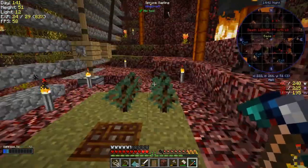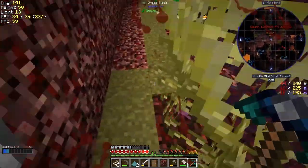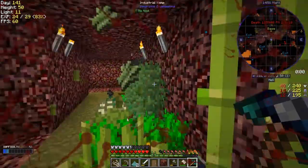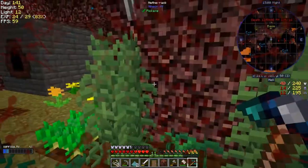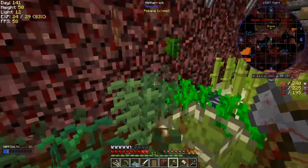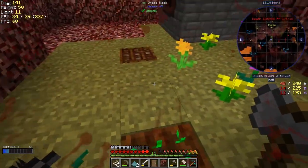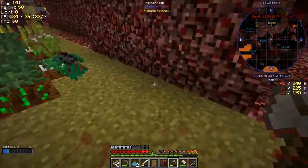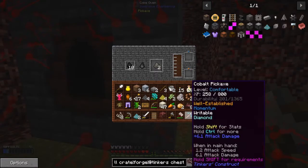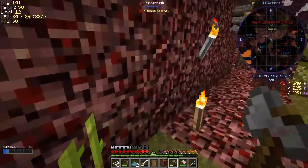I planted some spruce trees down there. Oh, I forget about those spikes - you get stuck on them too, they're quite painful. Industrial hemp has actually grown now, so we can chop this down. Carrots are growing nicely, and potatoes too. I did some flowers and some bone-mealing on this dirt. I'm going to make more dirt because I need another colour. My inventory is full so I can't pick up the rice.